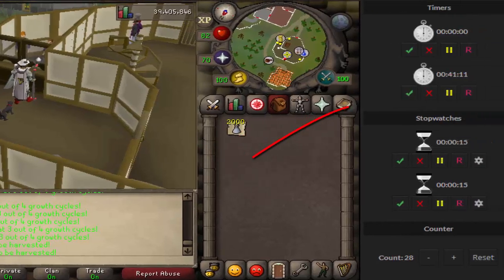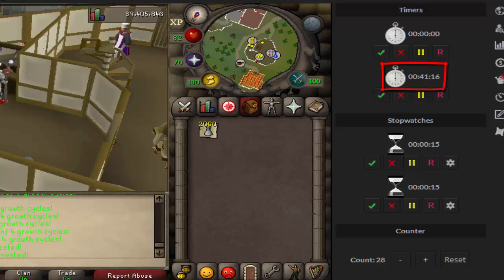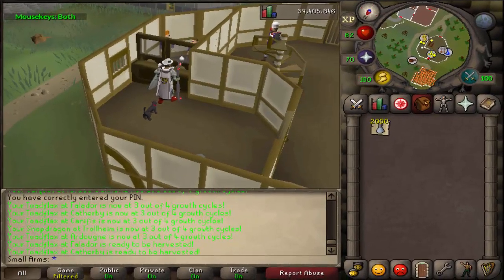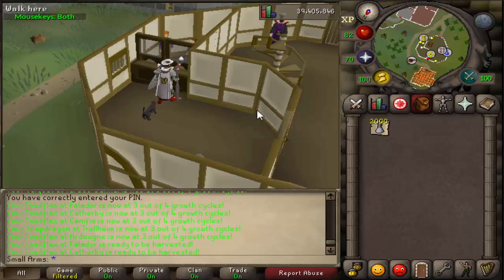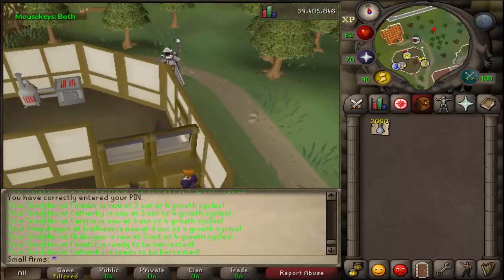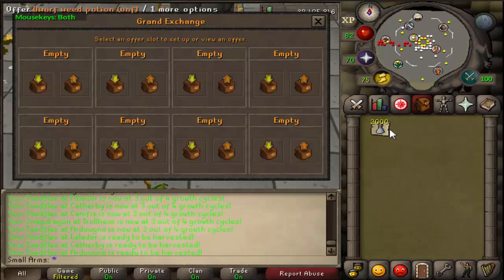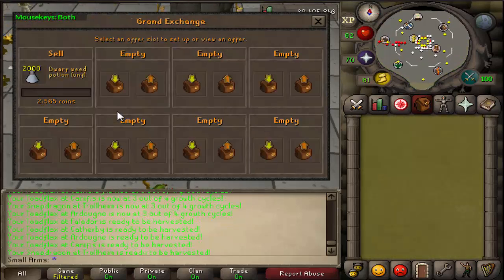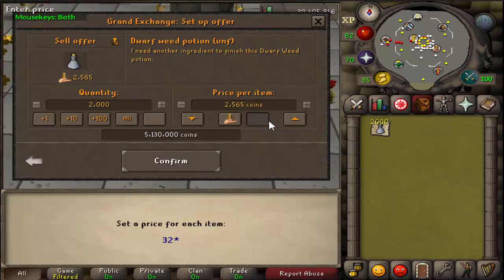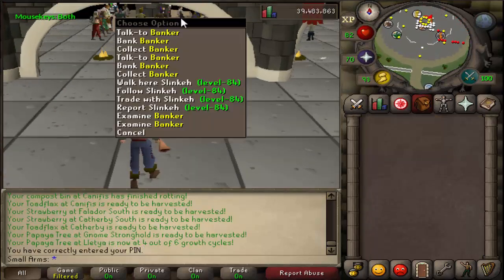So this is how long it took me to do them — 41 seconds, that's what's on my timer. So this actually did not even take me an hour. I didn't feel like going back and buying more herbs though, so I just want to show you guys the time that it took me to do 2,000 of these. Let's go ahead and run to the Grand Exchange and sell them.